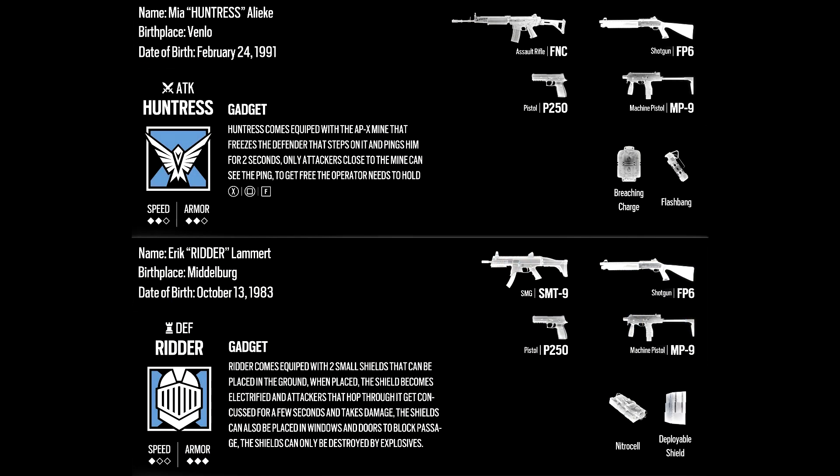For the first operator, we have Huntress, who is a two-speed two-armor attacker. She was born in Venlo and has four new guns: the FNC, FP6, P250, and MP9. She also has flashes and breaching charges.